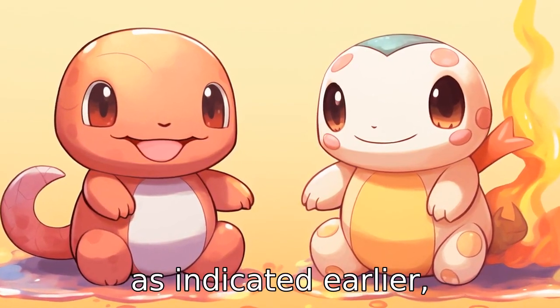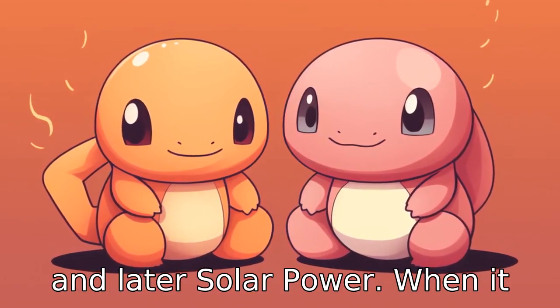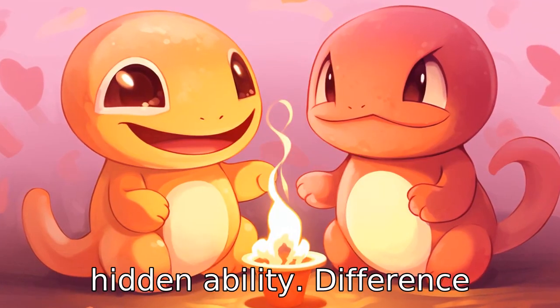Difference 10. As indicated earlier, Charmander's abilities lean towards fire and dragon-type moves with abilities like Blaze, and later Solar Power when it evolves into Charizard. Slowpoke usually has the abilities Oblivious or Own Tempo, with Regenerator as its hidden ability.